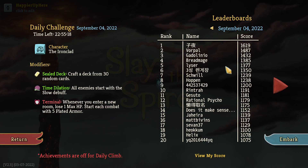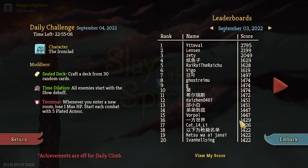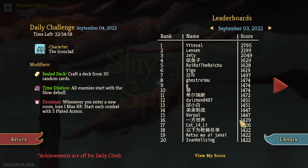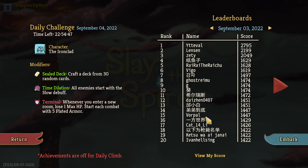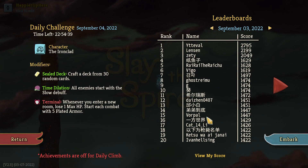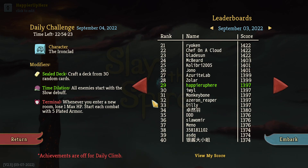I see Vorpal here in second place with 1487 - that's a really good score, it is pretty early in the day but impressive. Let's review scores from yesterday. Vorpal did make it to the top 20 with 1447, so Vorpal I really appreciate the comments. There are different strategies on what to bottle. I had all three bottles yesterday; two were offered to me. Vorpal bottled the Master Reality, which was a smart choice given we all had Nile's Codex, meaning every card generated would become upgraded.